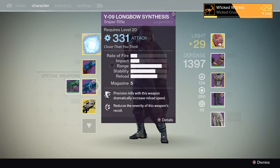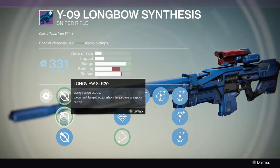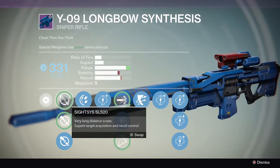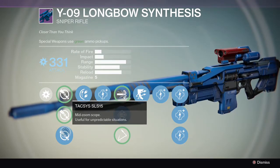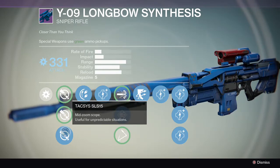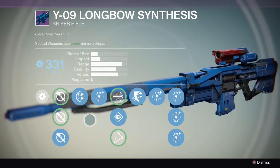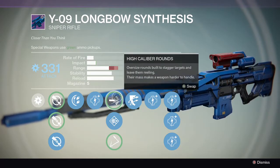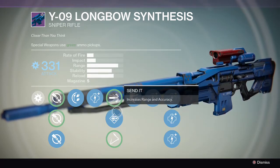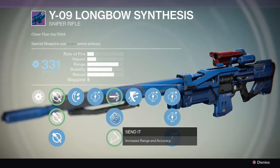And the sniper rifle, the Longbow Synthesis. Precision kills dramatically increase reload speed — would have been nice to get exploding targets, but what are you going to do? RNG. The sights here add quite a bit of difference to range and stability, as you can see. I'm typically going to go with anything that adds stability. Depending on maps and play styles, I usually go with a lower zoom scope — I like to be able to see the area around me better so I'm not getting snuck up on. High caliber rounds again. The impact on this weapon is pretty decent — I was noticing I was staggering targets, as long as it wasn't an angry modifier. So, considerable extra range there — keep my distance.